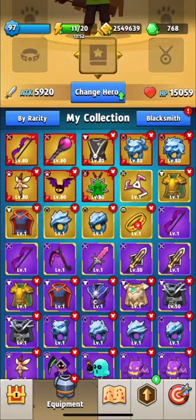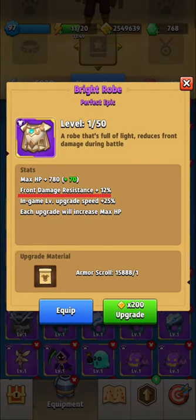The best armor is Bright Rope, because you have front damage resistance, in-game level upgrade speed, and each upgrade will increase max health.